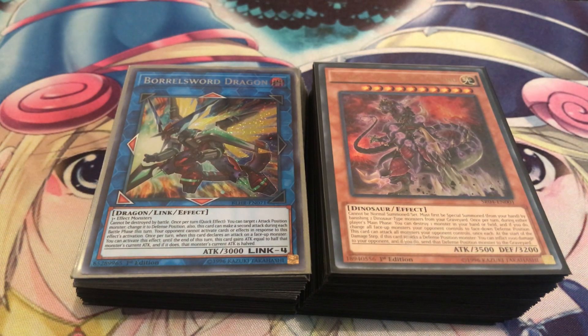I want to keep experimenting on YGO Pro, but for now this is the build I'm going with. It's still a really viable rogue option if anyone wants to pick up dinosaurs, definitely give it a shot. Ultimate Conductor Tyranno by itself is already an insane boss monster - this card can do so much damage, especially if it's linked under Pentastag.